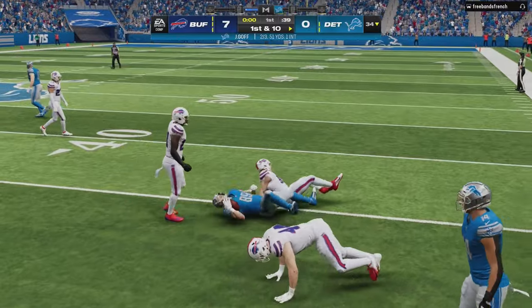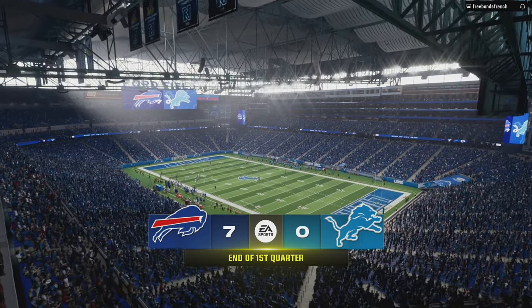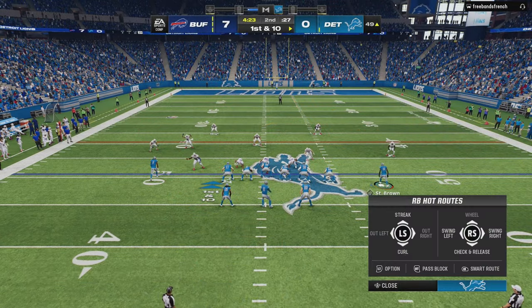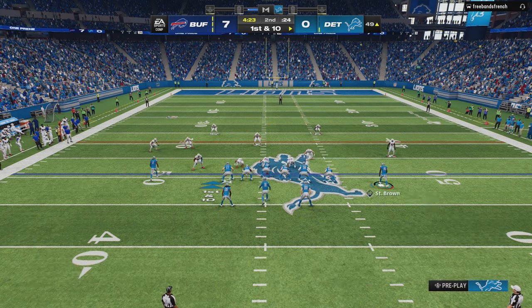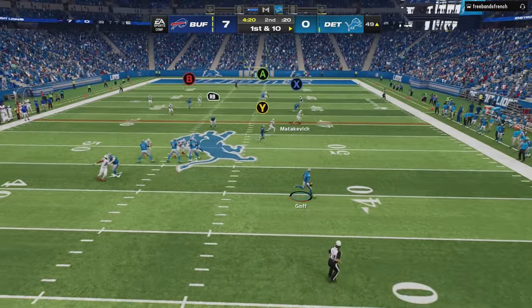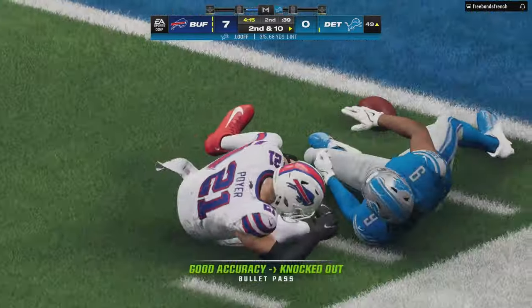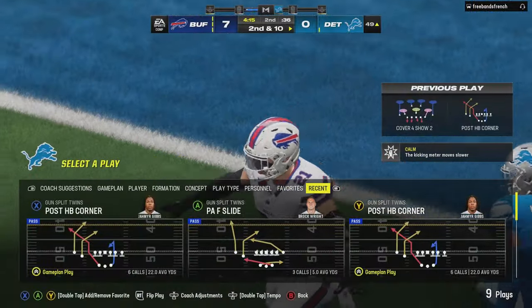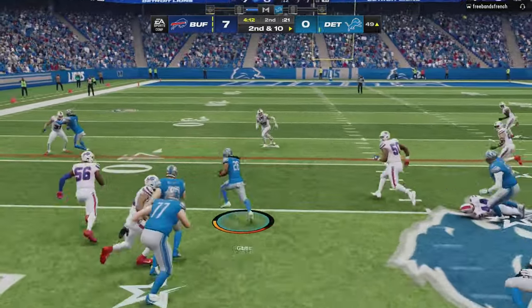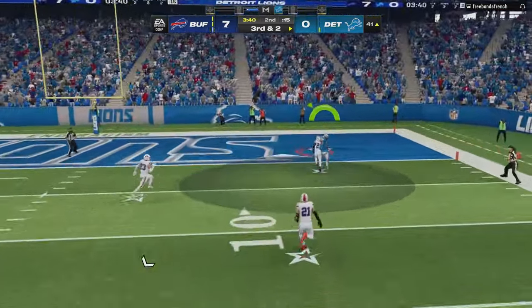Tight end jukes are dangerous — you can create crazy separation. There's a specific big boy juke where they do a hop step from one side to the other — it's crazy. Keep the running backs on routes and put the wide running back on the end route. The fact that he's not blitzing off the edge is really giving me time to get these plays off. Go for the running back — there it is, that's a touchdown.